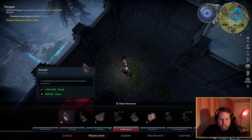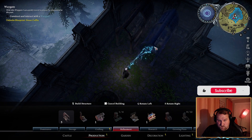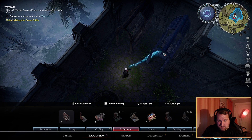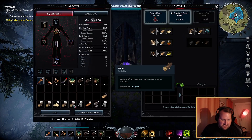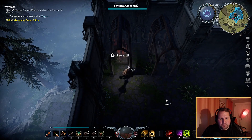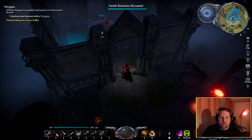Okay, refinement — we want two of these. There and there, right. Now we're missing stone bricks, which have been on the craft, so that's not too big of an issue. Boom, boom, boom. Some stone bricks, some stone bricks.